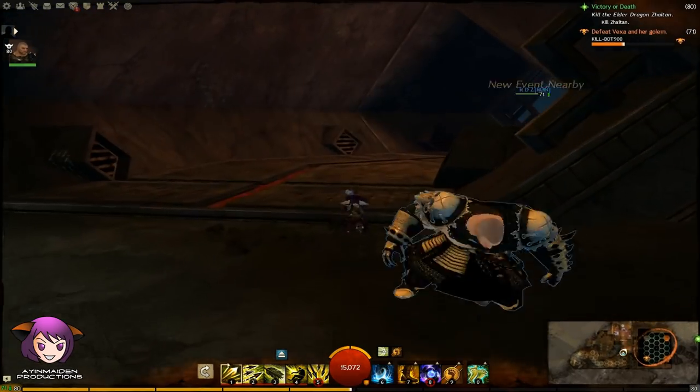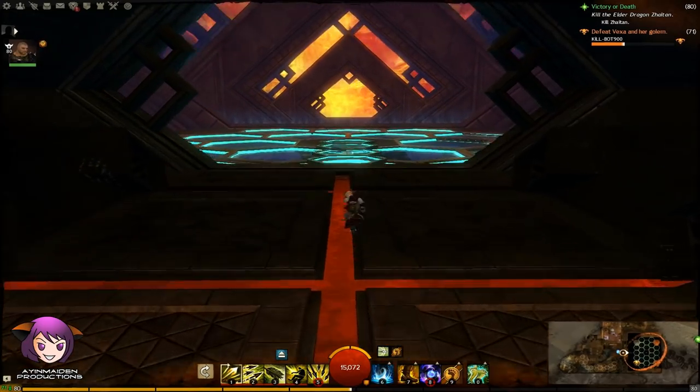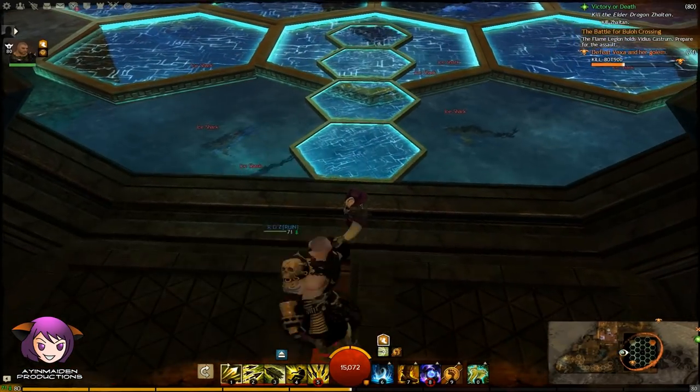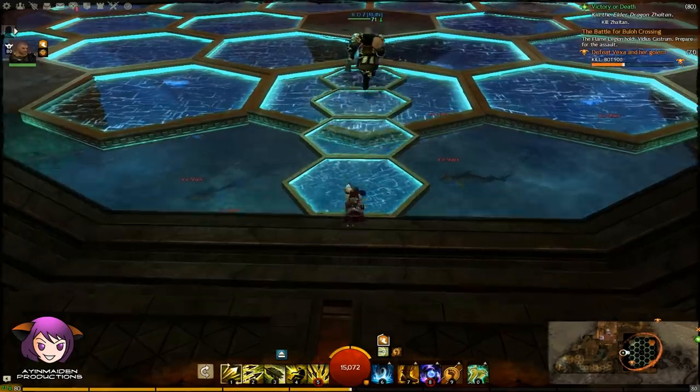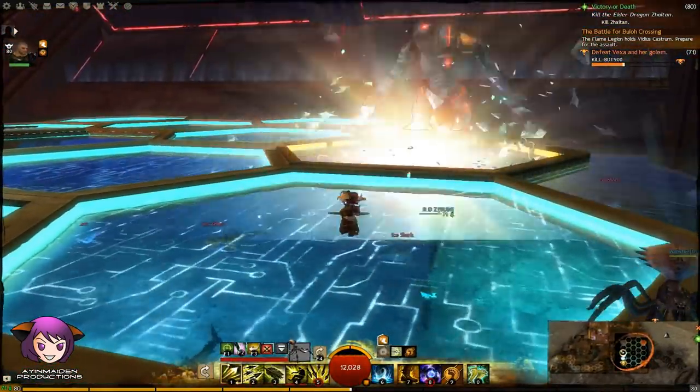Now when you get to this boss, remember the platforms go on and off here as well. Under them is water with sharks and stuff, so you have to keep coming up and attack the boss. This boss does knockbacks too, so you'll have to keep coming up the ramp at the side.